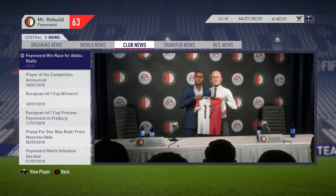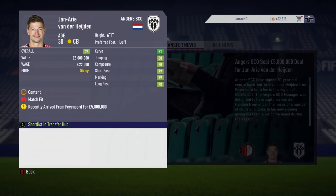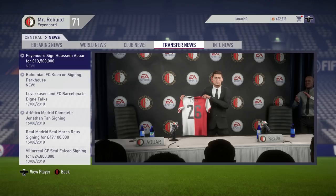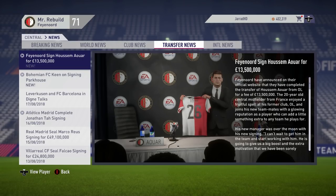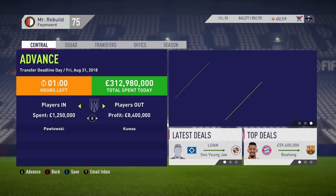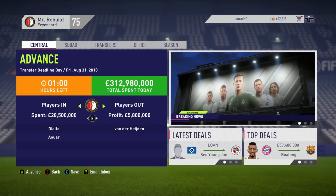Abdu Diallo is going to be our first signing for season number two — the Frenchman joins us from Mainz for £15 million. Since we've brought in a new centre-back, we have sold Jean-Ari van der Heiden to Angers in the French League for £5.8 million. Continuing to improve our squad, we're going to sign Hassam from Lyon for £13.5 million — a big signing that will continue to improve our starting 11. Diallo and Auer in, Van der Heiden out.